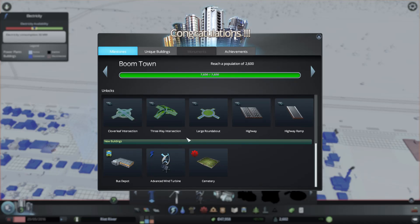Hey guys and welcome back to Cities Skylines, episode number three. Thank you again for the support — you guys have been incredible. Before we start, this message popped up on my screen as I came into the game: we've now hit 2,600 in population, which is pretty good. And it's a boom town apparently, so that's awesome.